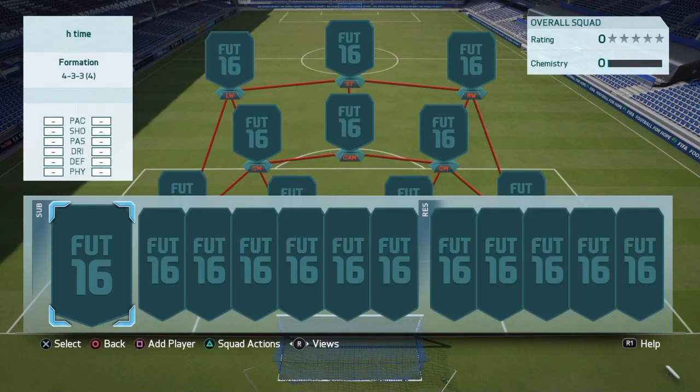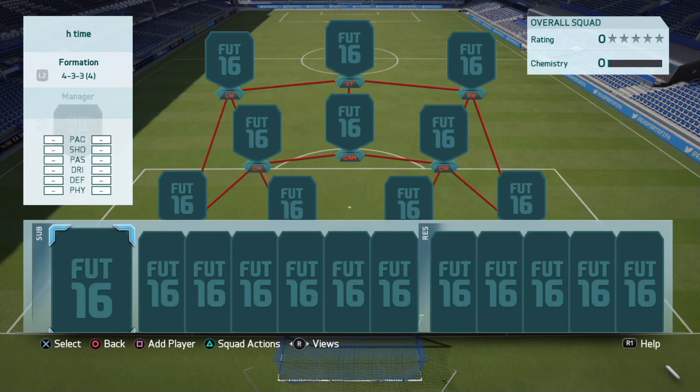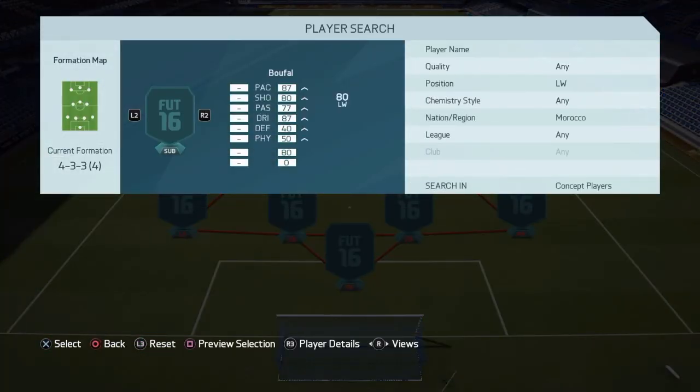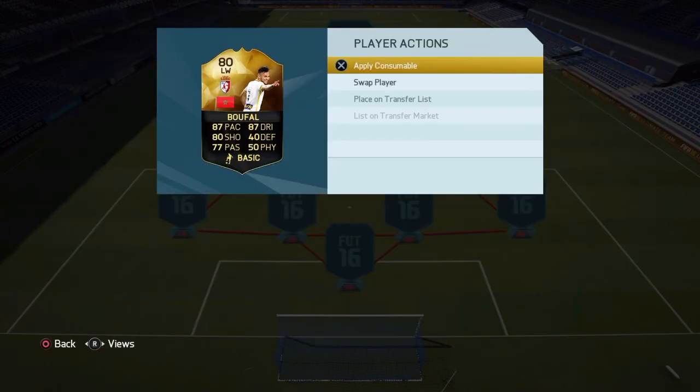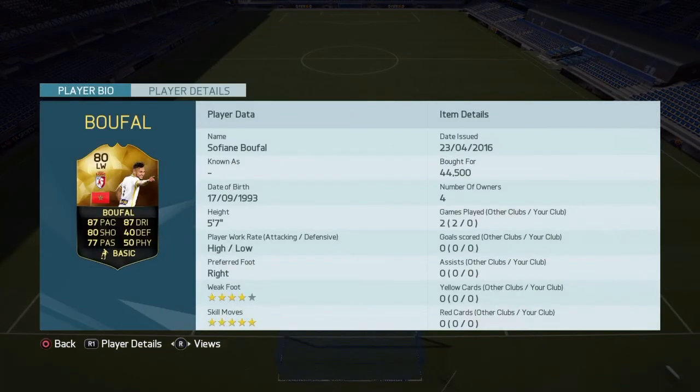Welcome back to the channel! Today I'm bringing another hybrid time, which was highly requested. A lot of you know how this works — if you don't, go check out the last video I made with Lammy. Today we've got a pretty exciting player: the new five-star skill left wing Buffle. I've used his 79-rated card before — he was only a CAM — and he was pretty good.